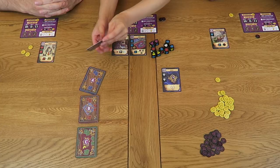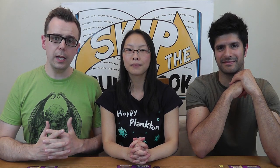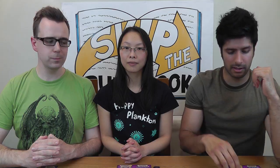If at any point there are not enough cards in deck A to replenish the row, we immediately turn over five new cards from deck B. Similarly, once there are not enough cards in deck B to replenish the market, you immediately turn over five cards from deck C. All face-up cards are then available to be bought in the purchasing phase of later rounds. The round then begins the same as the first, with the starting player rolling the dice and returning the starting player token back to the centre.